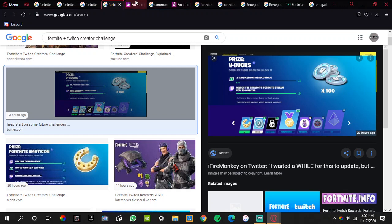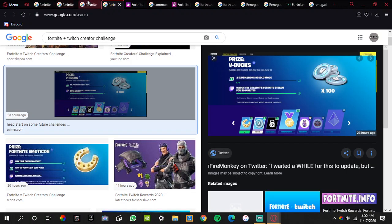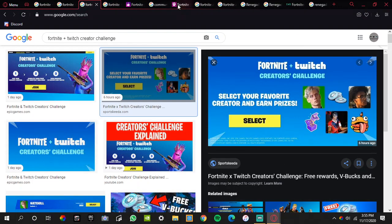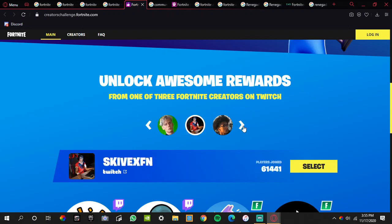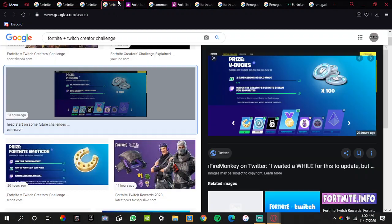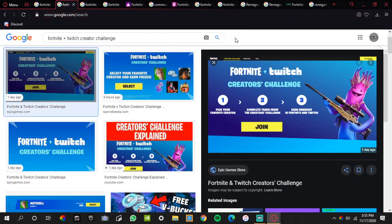So go to the link in my description, click Select, log in to your Epic account, and just play Fortnite and complete the challenges. The three creators are Uzi, Nate Hill, and Six Five X — or Sky X Fortnite, I'm not sure how to say that. You select which creator you want, and you can earn V-Bucks, an emoticon, a banner image, and rewards in both Twitch and Fortnite. You link your Twitch and your Fortnite accounts together, and that's how you win.